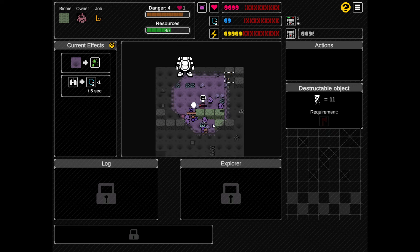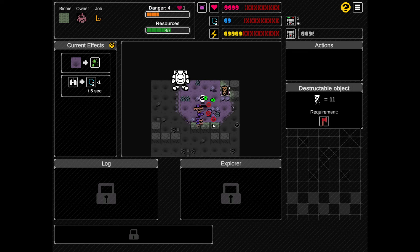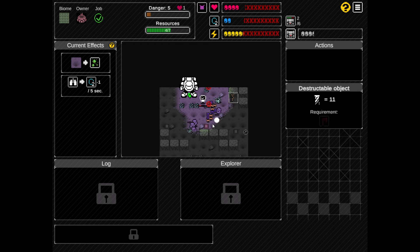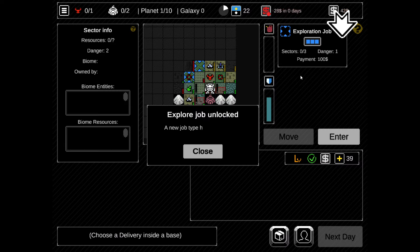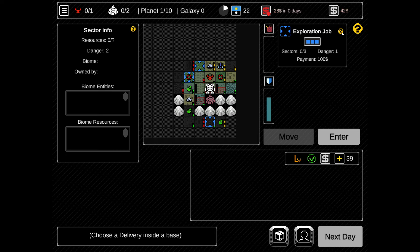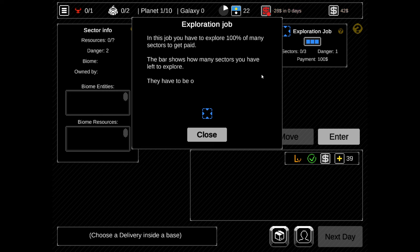We're done with the job. Go in, go to the map. We wanna go away. Explore job unlock - a new job type has been unlocked. In the job you have to explore 100% of many sectors to get paid. The bar shows how many sectors you have left to explore. It has to be a specific danger level. The blue sectors - three of them, danger level one - and if we 100% all three of them, we get 100 - is what I gather here.